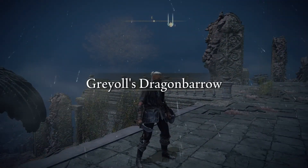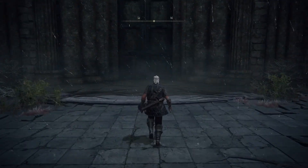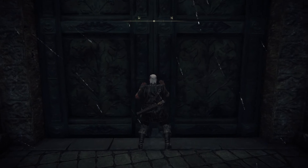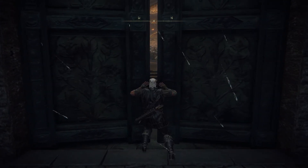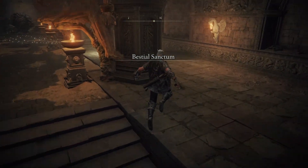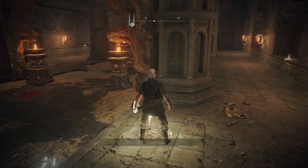Now that we are here, we're just gonna go inside this big castle building right here — just open the gates. When you enter inside you'll see a grace right here, just get it, you need it.